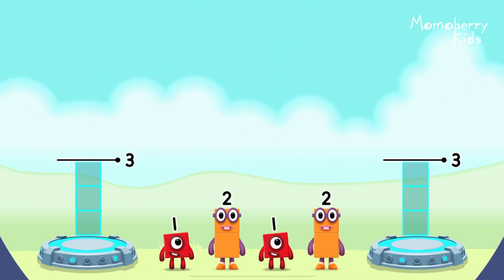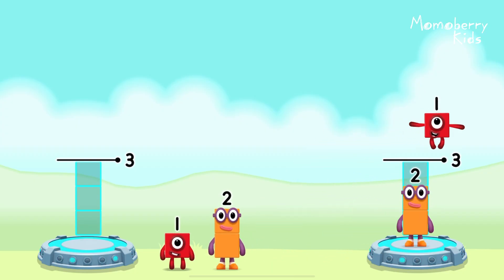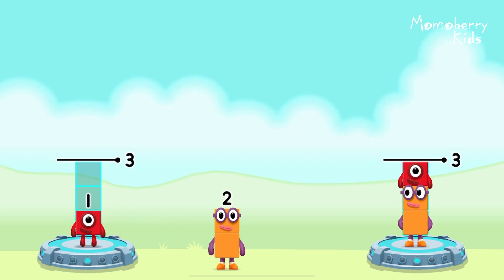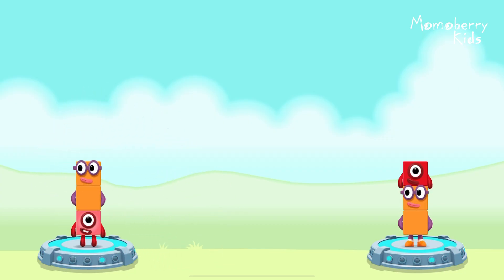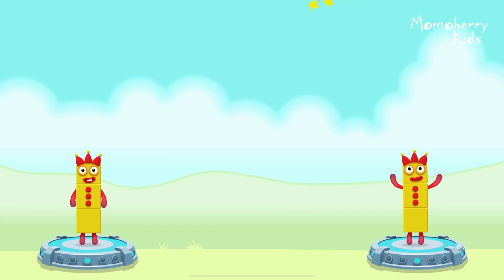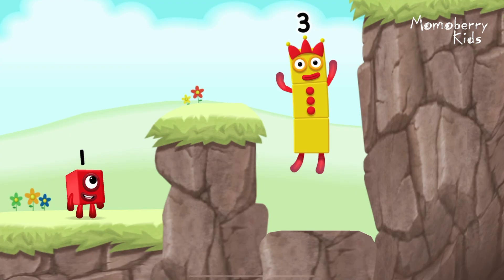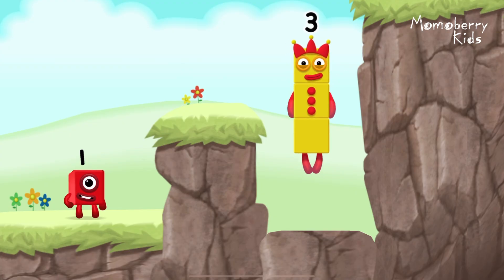Share the number blocks evenly to make two groups of three. Two. One. One. Two. You got it! One plus two equals three. Two plus one equals three. Three equals three. Three. Three. Yes!